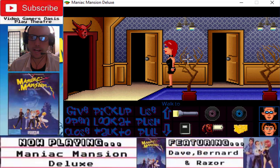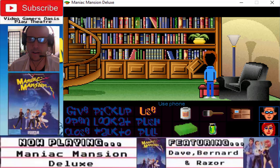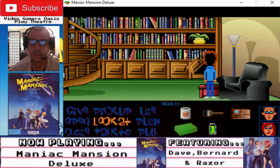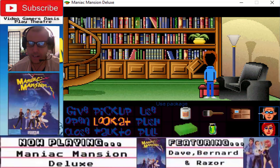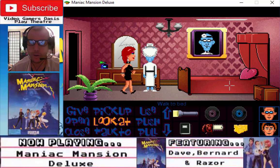We're gonna go to Edna's bedroom. Dave, make dirty phone call again. Use telephone. 1547. Hello? Is that you again? Alright, Razor — get in that room, quickly, the bedroom, while he's distracted.